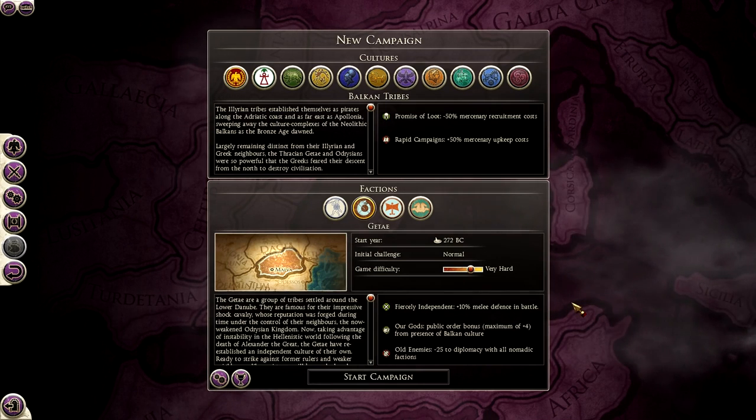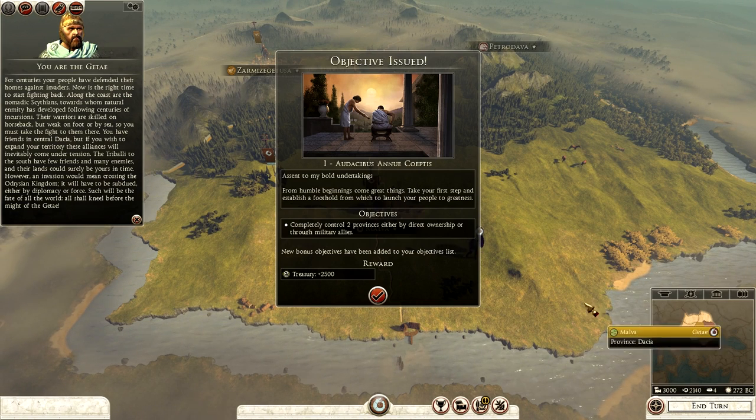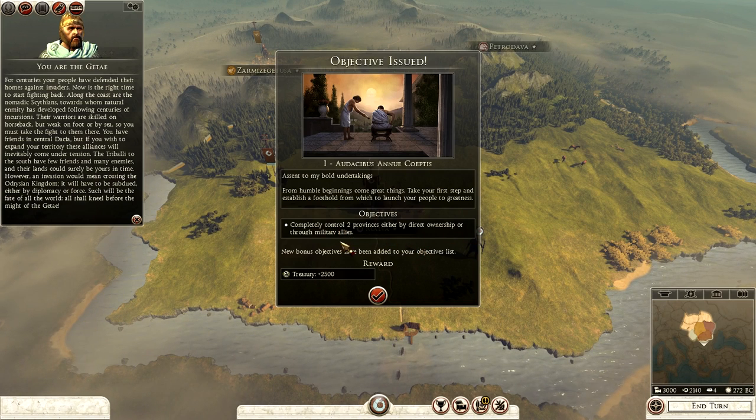I'm going to click Start Campaign - I'll see you all on the campaign map. So that was the introduction to the Gettai. The opening mission is to completely control two provinces, either by direct ownership or through military allies.